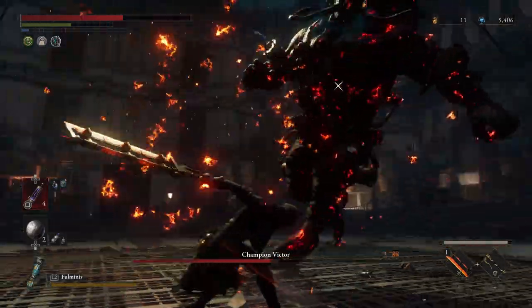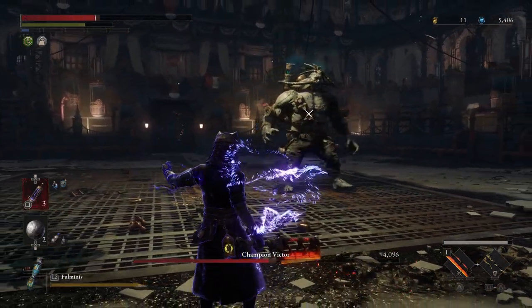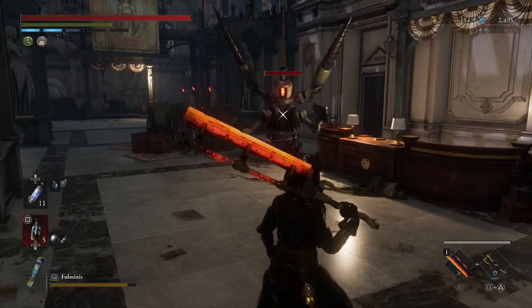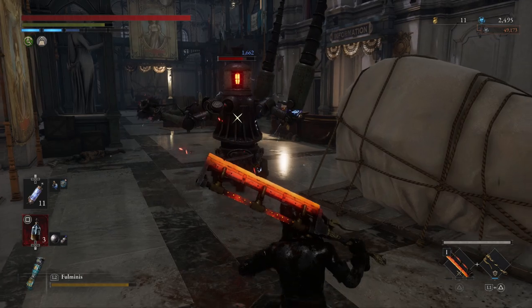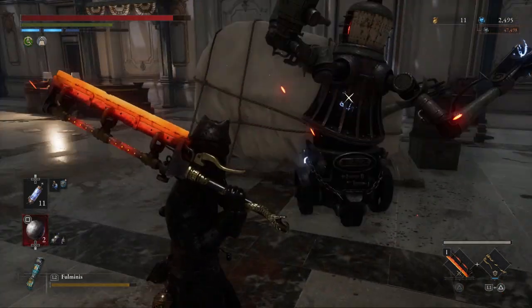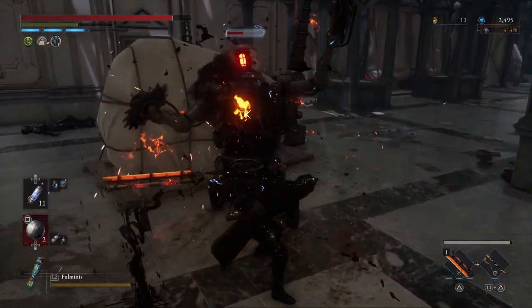Not only can you trigger the down state from them being groggy, you can also make the enemy groggy with the shot put. I had a moment where I was just throwing electric blitz canisters to see if it worked — I threw my canisters, threw two shot puts, and the enemy was in a down state ready for a visceral attack. It's ridiculous, it's crazy.